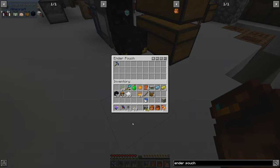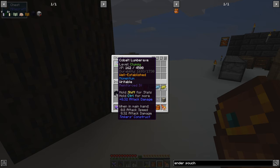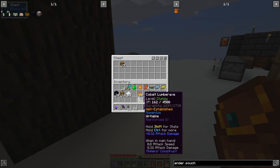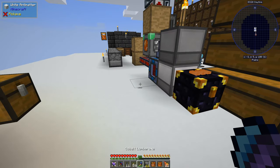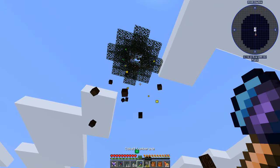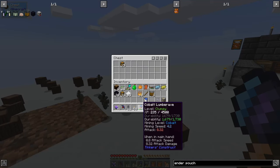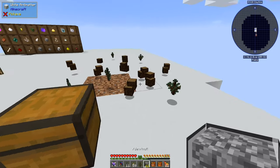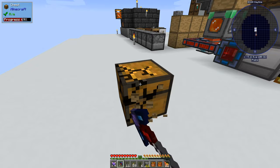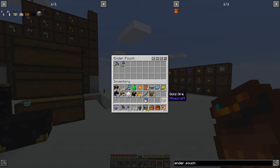I can store lots of different things in there, like my silk touch pick that's unbreakable. I could even store this lumber axe that I created — it's double cobalt, copper rod, cobalt broad axe head, cobalt plate, and paper binding. The only thing I wanted to change was to have a night slime plate, but we can't make night slime yet. It's not unbreakable — there is a durability to it — but it's quite high with four reinforced plates. It's still a useful tool. We can just keep the lumber axe in our storage ender chest and access it from anywhere. If I die, I don't lose what's in that chest, which is a very nice thing indeed.